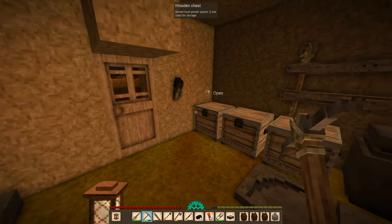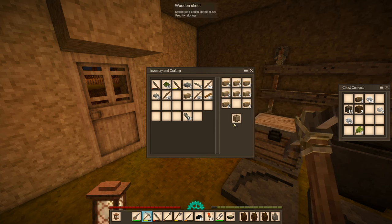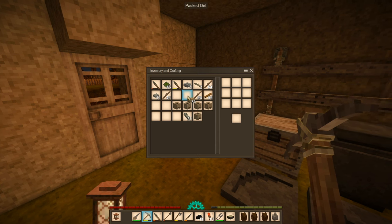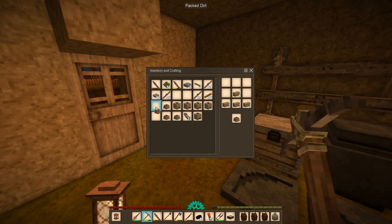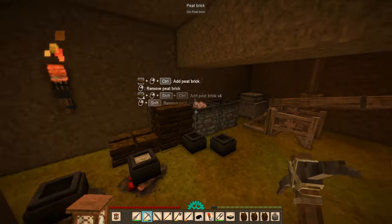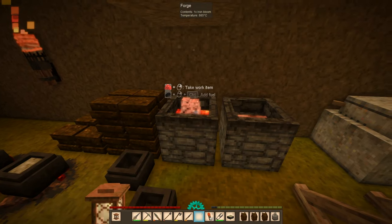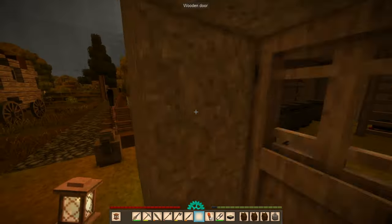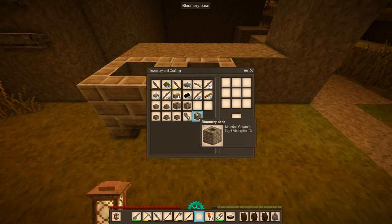I also need to make a whole bunch of signs. I guess we'll make some more bloomeries — two, three, four, five. I'm going to get this going first even though I heated up the ingot first. What I want to do is just get these more bloomeries going, because we still need to process more stuff.